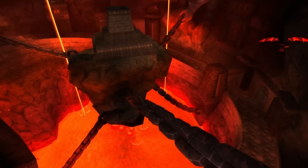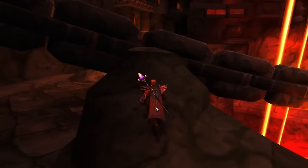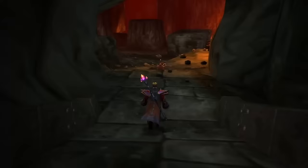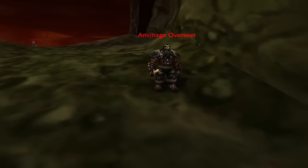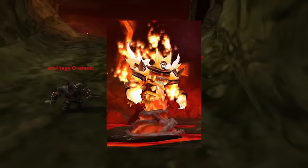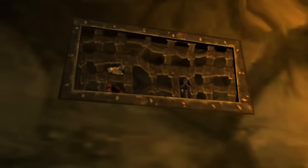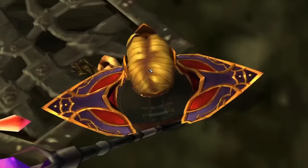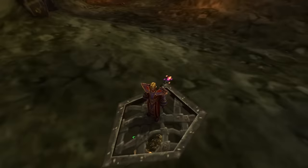Blackrock Depths probably has one of the coolest entrances to a dungeon portal of all time. There is this massive rock held together by statues of dwarves holding chains above a sea of lava, and going across one of these giant chains you go down into the depths. What a cool entrance to a dungeon portal. Blackrock Depths is essentially the home of the Dark Iron Dwarves, or more specifically Shadowforge City. The Dark Iron Dwarves are essentially enslaved by Ragnaros, and it's fair to say they are pretty dark. Throughout the Prison Wing you can see various people that are captured and tortured by the Dark Iron Dwarves, and the ambient sound in this place — you can hear people wailing in pain. Yeah, it's pretty dark.